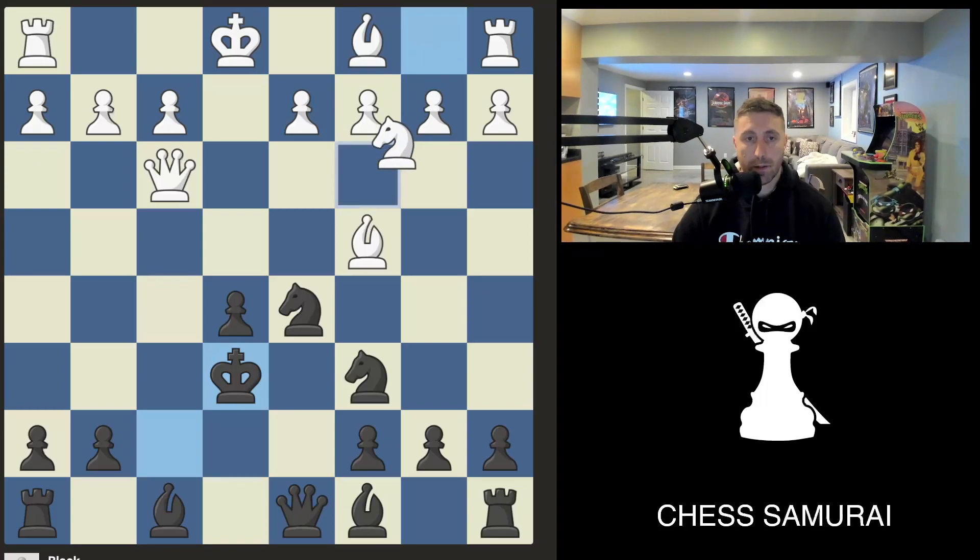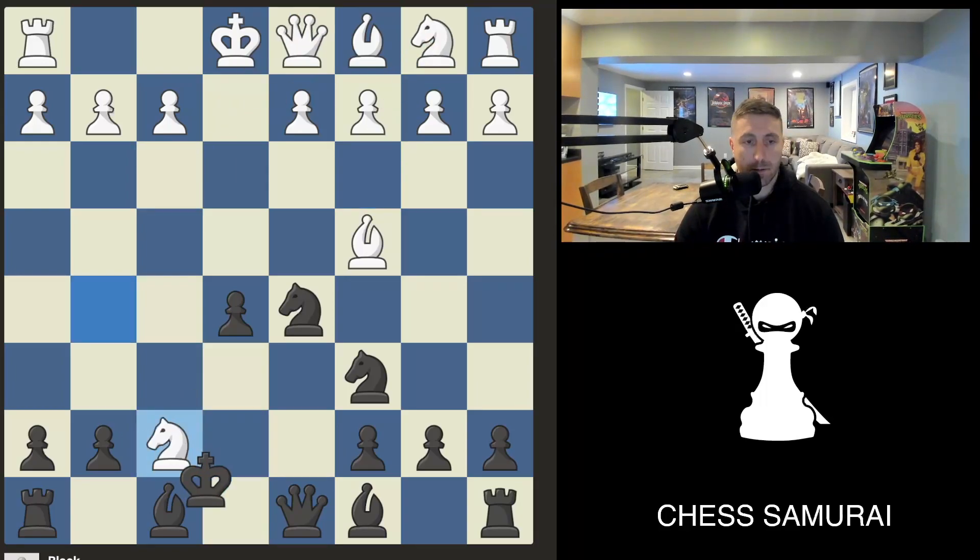Black will have to come up here, but then after this move, black has a lot of pressure. The king is in the center — it's not a good position to be in.